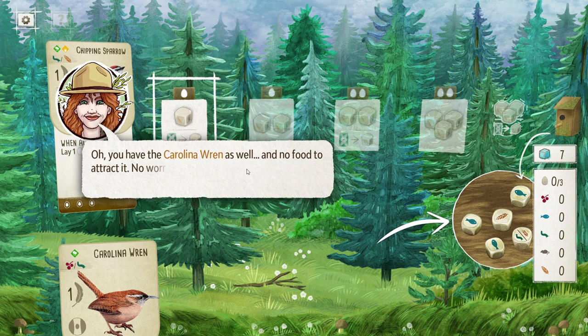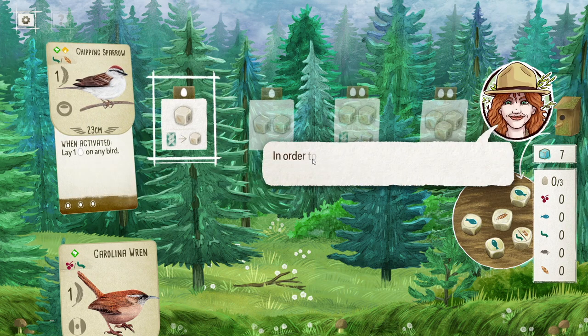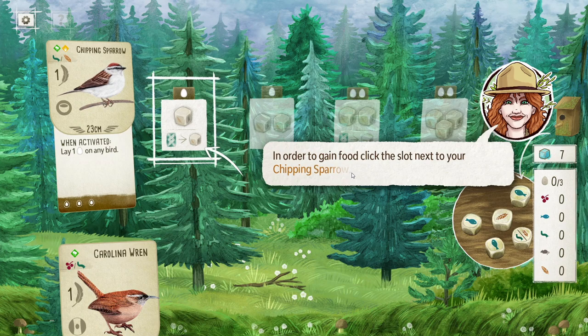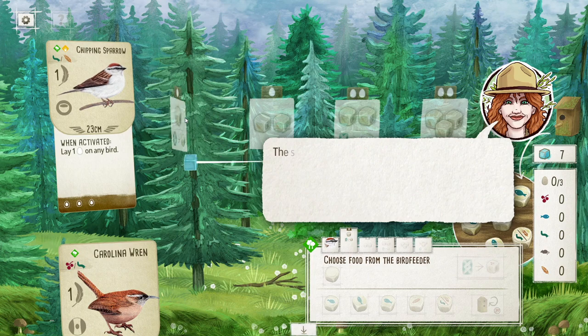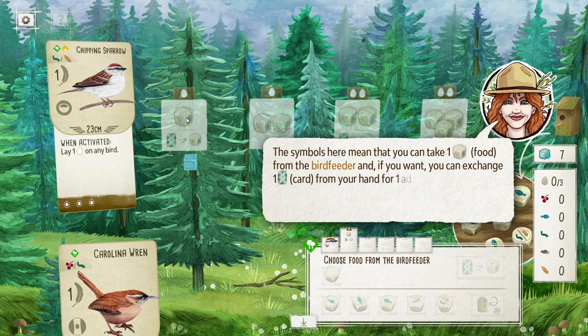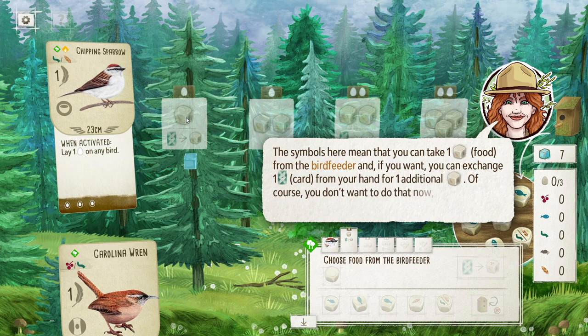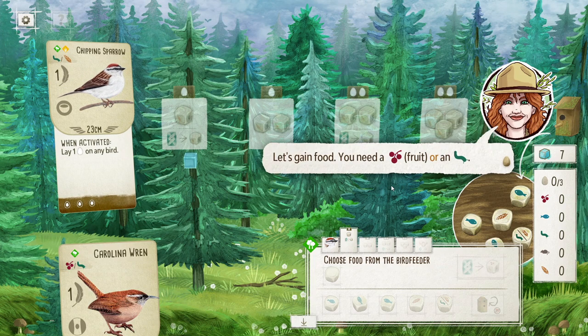I click the arrow to confirm the food choice. I can only do the grain here, so I'll confirm it. The Carolina Wren is revealed as well, with no food to attract it. 'No worries, I'll help you. See that bird feeder? In order to gain food, click the slot next to your chipping sparrow.' Click to gain food — the symbol means you can take one food from the bird feeder. Let's gain food.